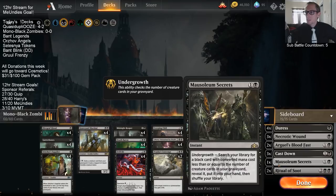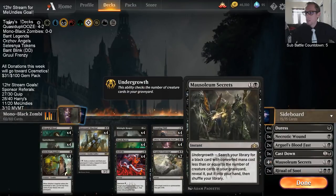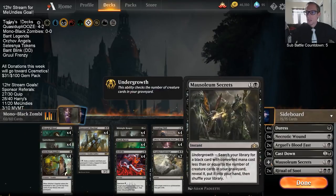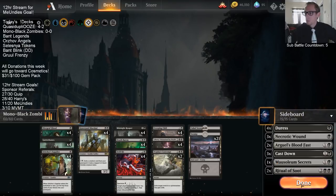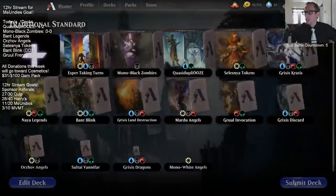We're also going to try Mausoleum Secrets. It's unclear how good this card will be, but since we've talked about how important Liliana is, Mausoleum Secrets could be like a fifth copy of Liliana that we bring in against slower control decks. After they kill a lot of our creatures, we can get undergrowth for four to go find Liliana. So that's the plan with Mausoleum Secrets in the sideboard — a new card to try out.